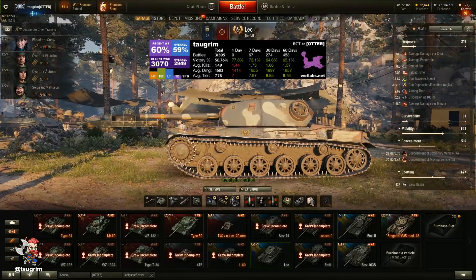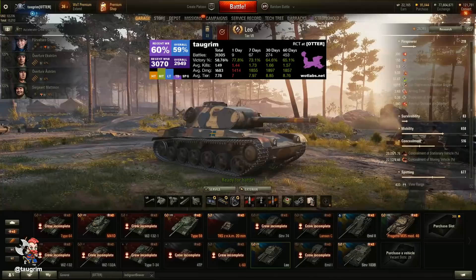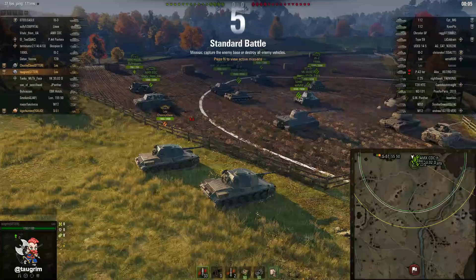This is episode 91 of our Road to Unicum, and today we review the tier 7 Swedish medium tank, the Leo. If you're looking at playing those tier 8 to 10 new Swedish medium tanks, you've got to go through this one.